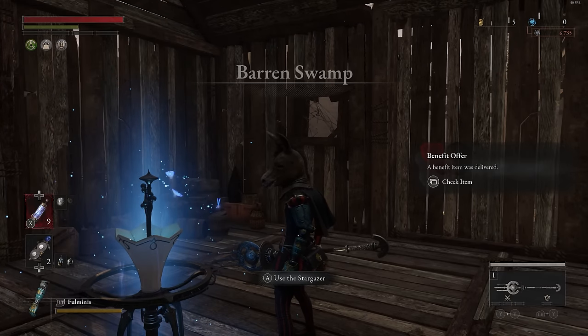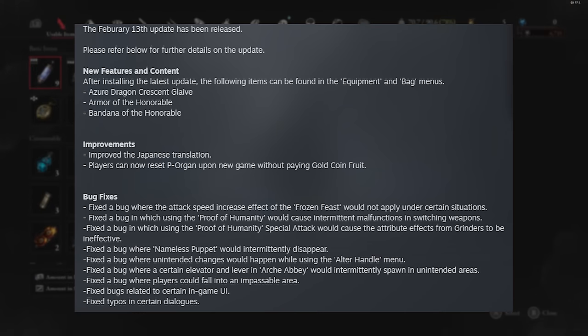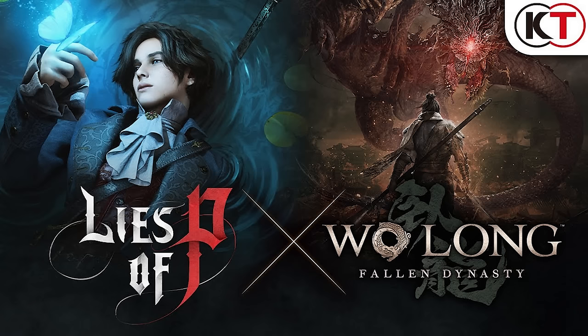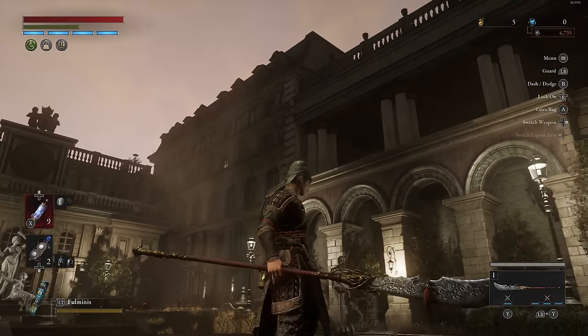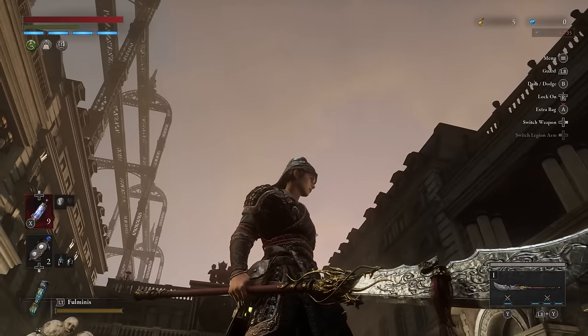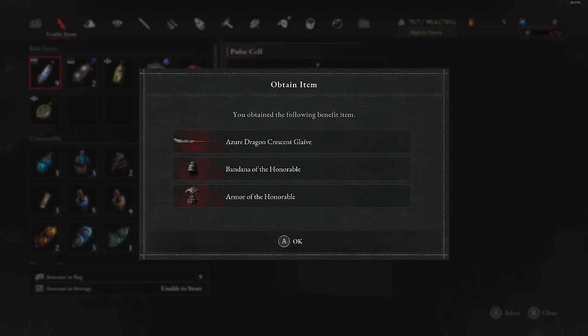A new Lies of P update has arrived: patch 1.5. It brought in a few different bug fixes, even more quality of life improvements, but the major part of the update is going to be its collaboration with Wulong Fallen Dynasty. With this collaboration, it actually brought in a new outfit, which looks pretty cool, but it also brings in a new weapon: the Azuray Dragon Crescent Glaive. As soon as you log into the game, both of these items will be available in your inventory.